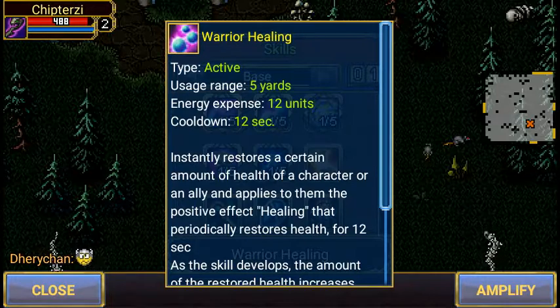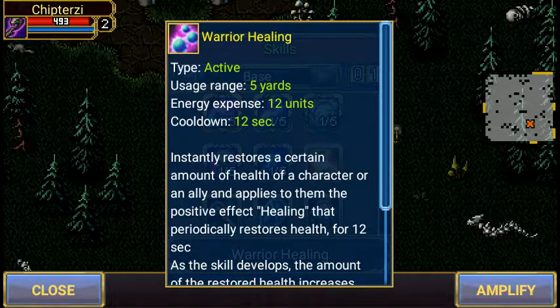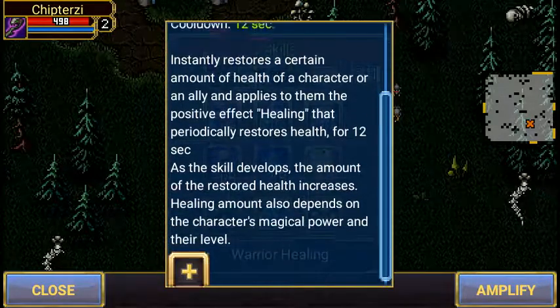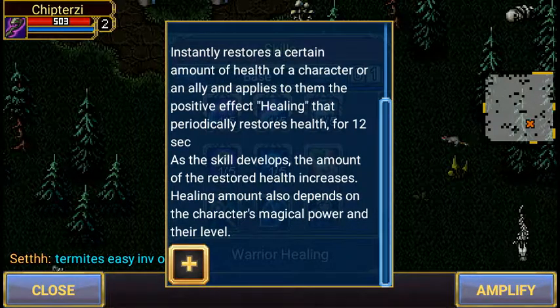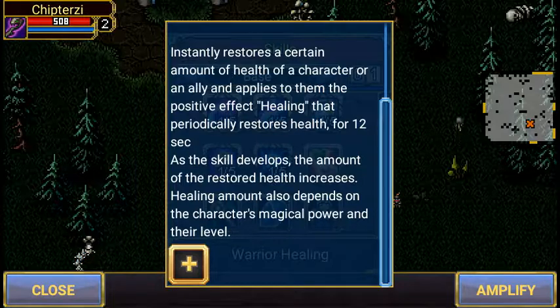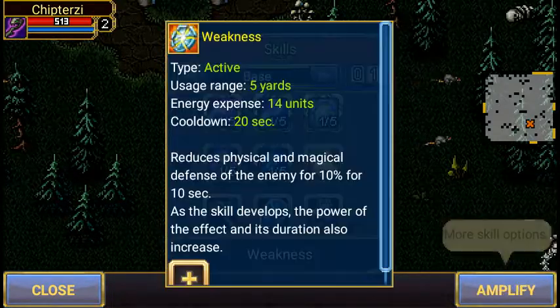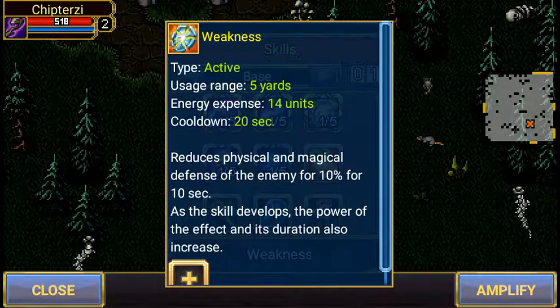Our second ability is called Warrior Healing. It is active as well — also five yards, 12 units, one unit less than the first ability. The cooldown for this one is a lot higher because it is a healing spell; they usually try to keep those at a minimum. It instantly restores a certain amount of health to a character or an ally, amplifies positive healing effects, and periodically restores health for 12 seconds. So it increases heals from other party members and gives you regen — it's a pretty powerful healing skill.